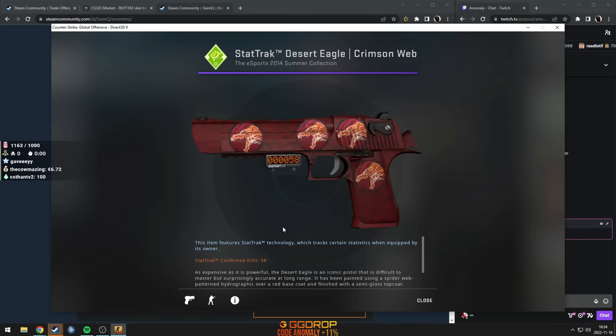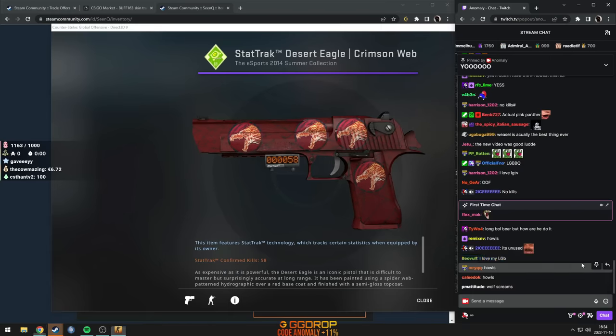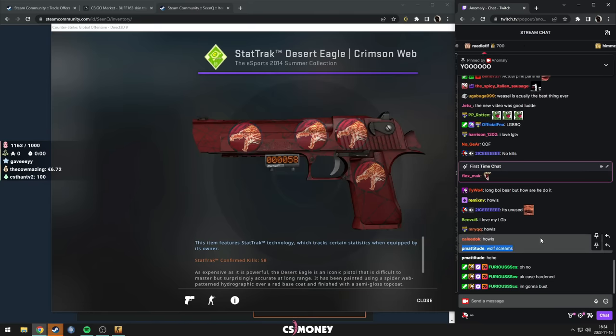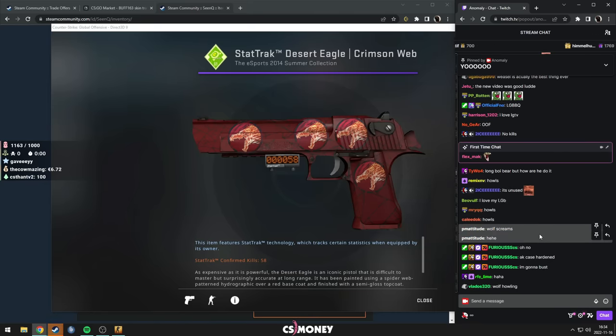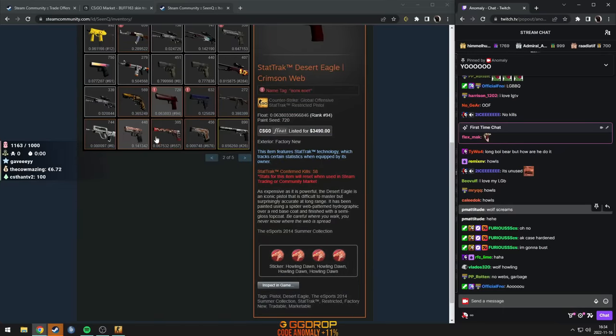Howling Dawn 4x on a StatTrak FN Deagle Crimson — wolf screams, bro. I don't think he screams, I think he's howling. This is very cool. These are very, very expensive. If you don't know, these are contraband, just like the M4 Howl. That is f***ing crazy.